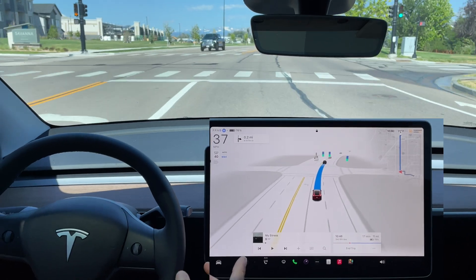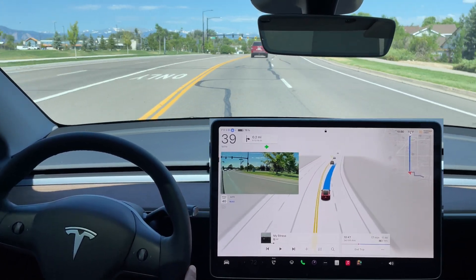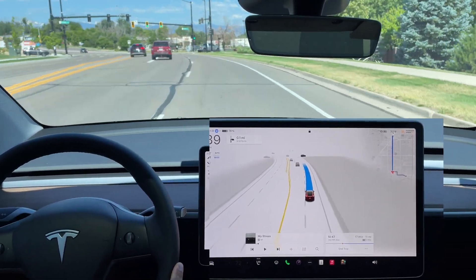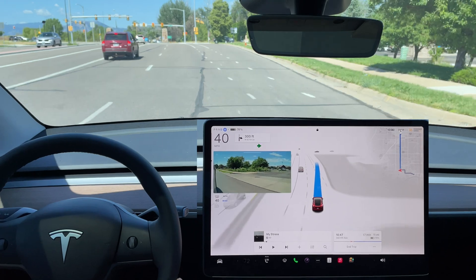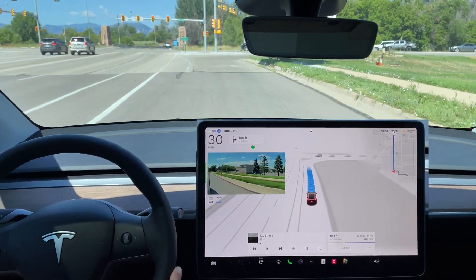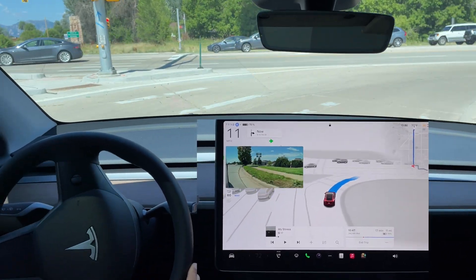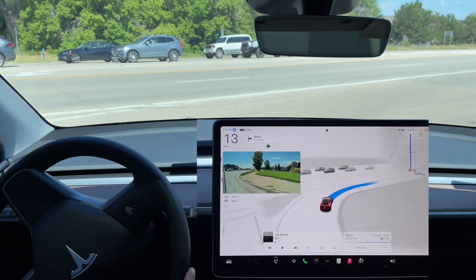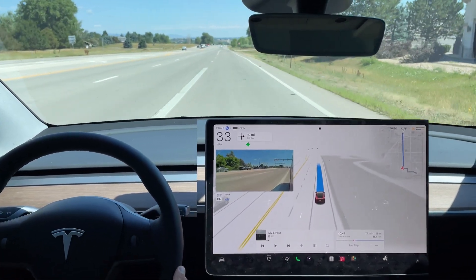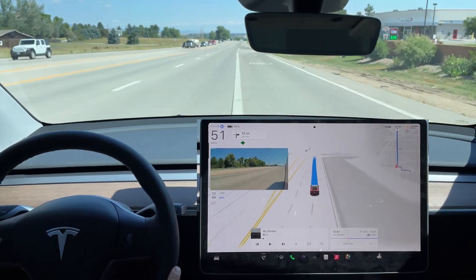It's choosing the left lane even though we're making a right-hand turn in a couple of traffic lights. The right turn signal comes on and it transitions to the right lane. Using a small merge area — there's no need to stop. It slows down almost to a stop but doesn't fully stop, then confidently uses the merge lane to get onto the highway.